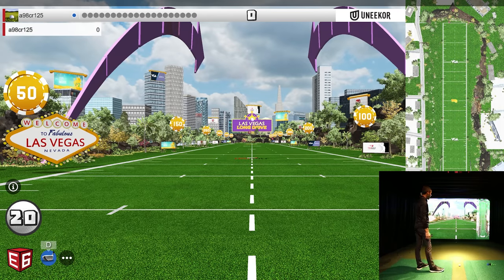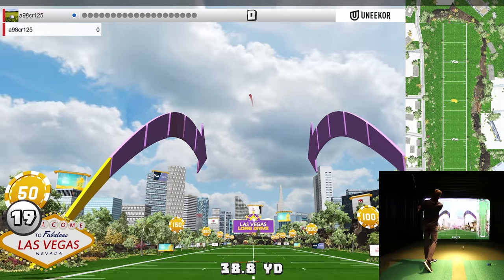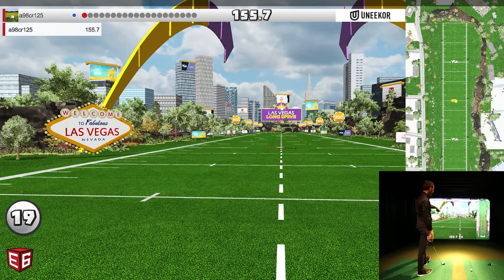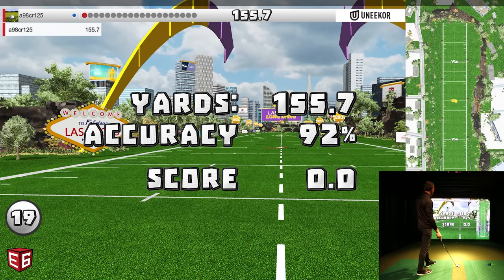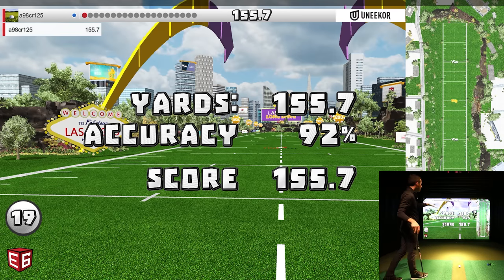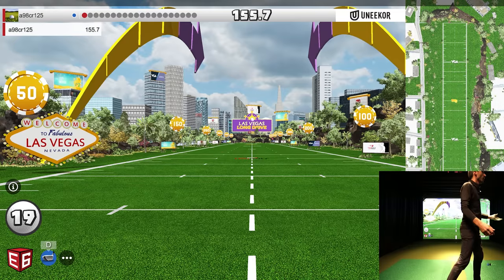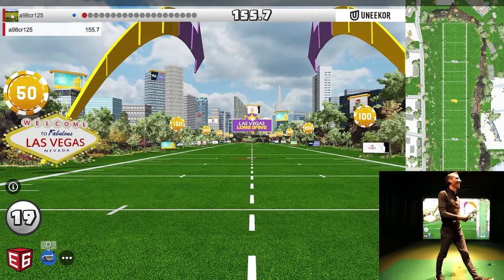Let me swing a little eight iron so you can see the flight and what you're looking at. Hits get you points based on how far you are without going out of bounds — every yard is a point. 92% accuracy, and I got 155 points for that. If you're worried about slicing or hooking your driver, you could always hit long irons and build up points that way when playing against your team. It's a risk-reward scenario — and what else is risk-reward? Gambling in Vegas!